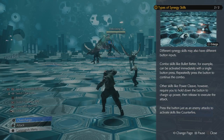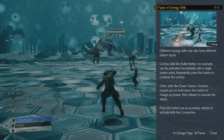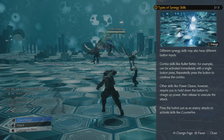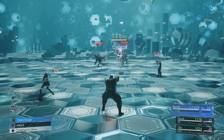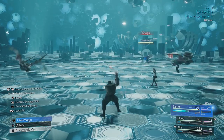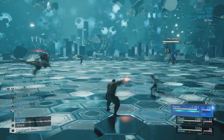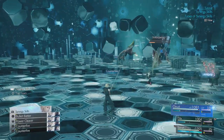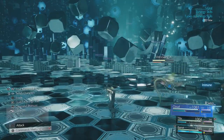Types of synergy skills: combo skills like Bullet Batter can be activated immediately with a simple button press — repeatedly press the button to continue the combo. Others, like Power Cleave, require you to hold down the button to charge up power, then release to execute the attack. Press the button just as enemies attack to activate skills like Counterfire. Counterfire was supposed to be used when the enemy was attacking, but I was pressing the wrong button.